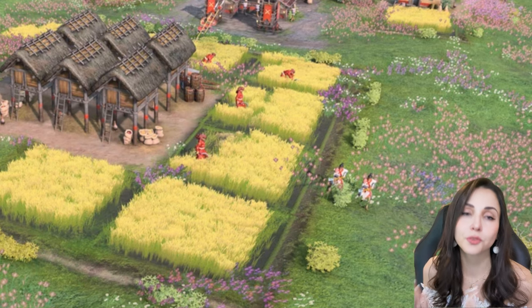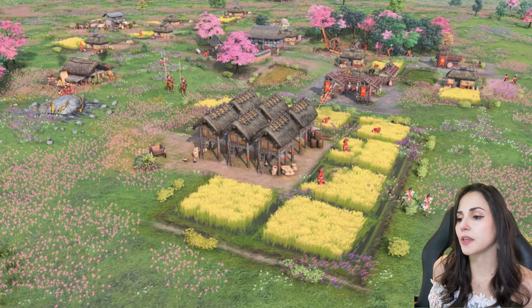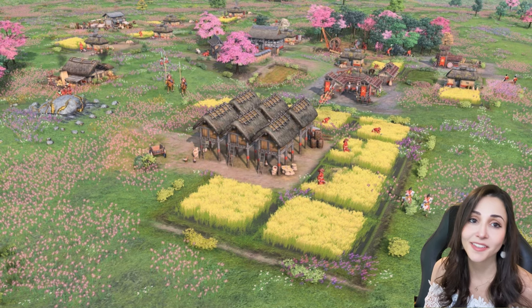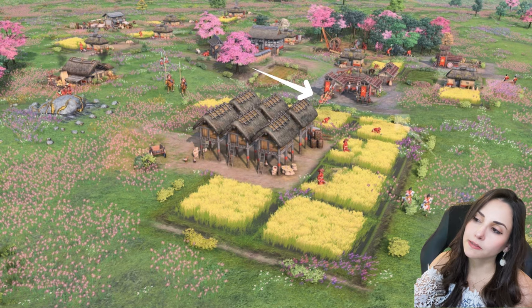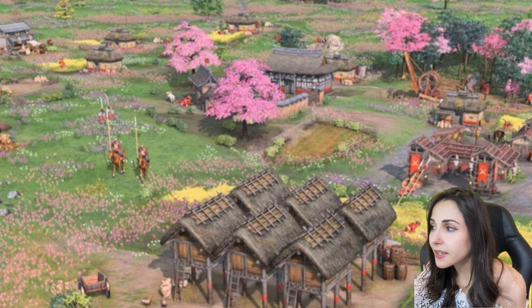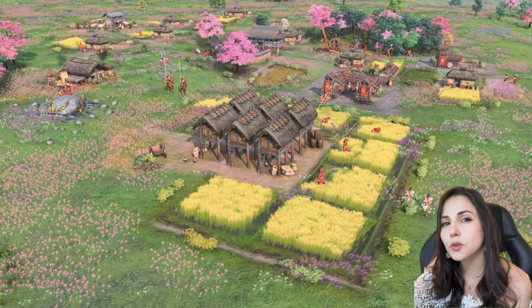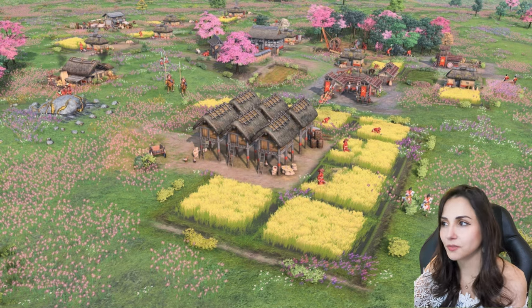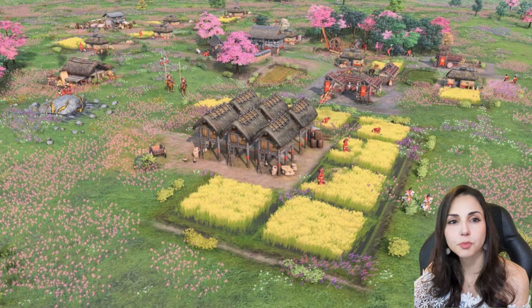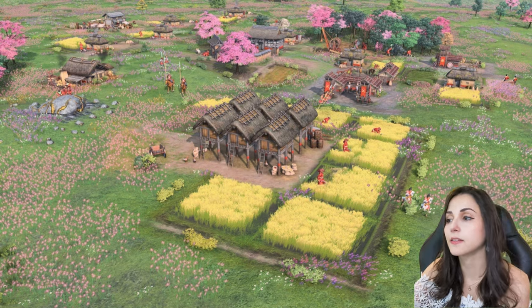We can see a few houses that look simpler than in the previous picture, suggesting this shows an earlier age — probably feudal age, since we can also see horsemen and a market in the background. There are spearmen, barracks, and an archery range. Behind a cherry tree we can see the town center and villagers gathering food from a ship next to it. Again, the houses with farms next to them, and again that big granary-style construction with farms around it. This building looks the same as in the previous picture — unlike other production buildings that changed between the two images — which supports the idea that it's a landmark, since landmarks don't change throughout the ages.